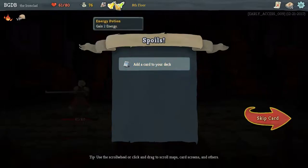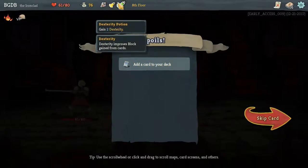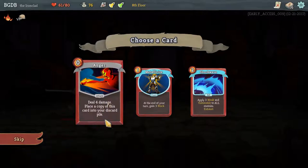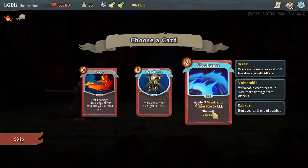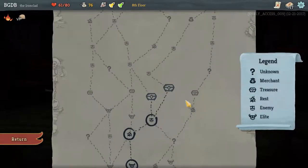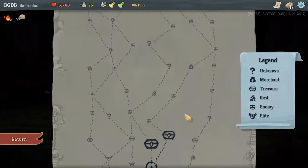Dexterity Potion — what does Dex do? Improves block gain from cards, that's pretty useful. Anger: deal four damage, place a copy of this card into your discard pile — that's pretty useful. Shockwave: apply three weak and vulnerable to all enemies one time. I think I like free damage, we're going to do that.